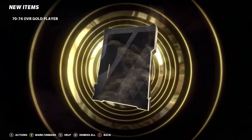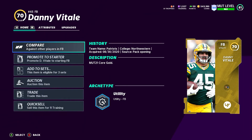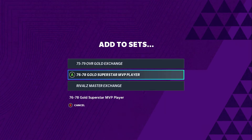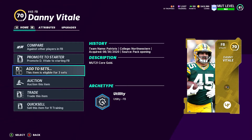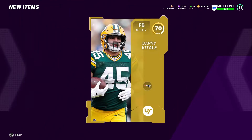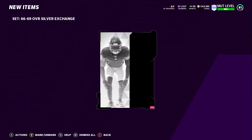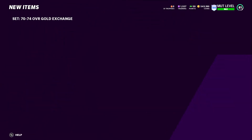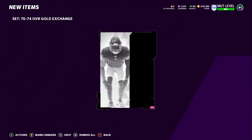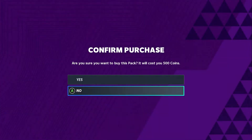We can see we got a 74 overall, so this is where you get the gold. This player may or may not go into one of the sets. If he doesn't, you can normally sell him back and make your coins back so you can keep re-rolling. But normally you'll be able to pull that gold card, plug him into the set, and then keep going.